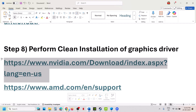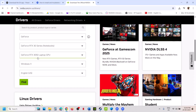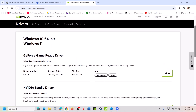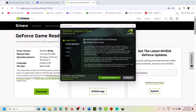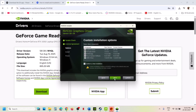If you are still facing the problem, perform a clean installation of your graphics card driver. For NVIDIA, go to the NVIDIA website, select your graphics card and operating system, download the latest driver, and run the exe file. Click Agree and Continue, select the Custom option, click Next, and put a check on Perform a Clean Installation. Click Next to proceed with the clean installation.